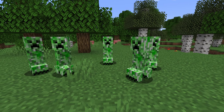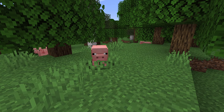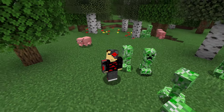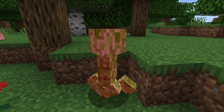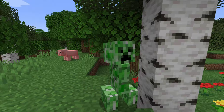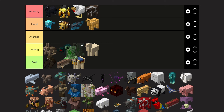The creeper is a classic mob that has been in Minecraft almost since its birth. When Notch was trying to code the pig, he accidentally had a skill issue and created the creeper model we all know today. Many people think the creeper is really annoying because it can blow up your base, but I think it's actually pretty cool. It has a cool design and it strikes more fear into people than the warden. I'll give the creeper a good tier.